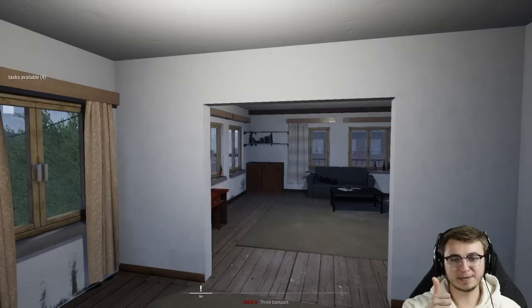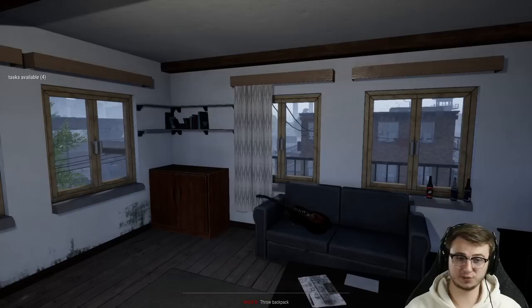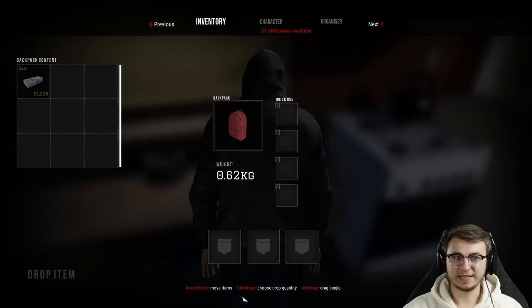Welcome back to another episode of Drug Dealer Simulator. If you guys are enjoying this series, make sure you leave a like on the video. In the last episode, we secured our very first recruit for drug dealing, got a brand new substance, and created our own substance known as Blue Amp. If you missed that, the link to the series playlist is always in the description.